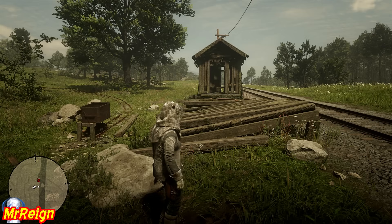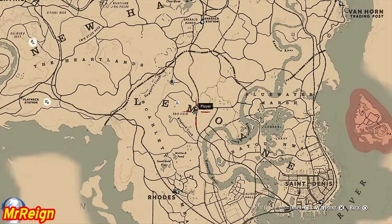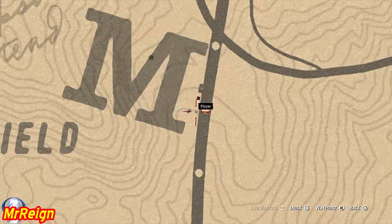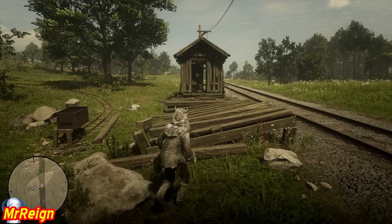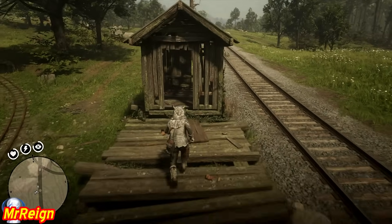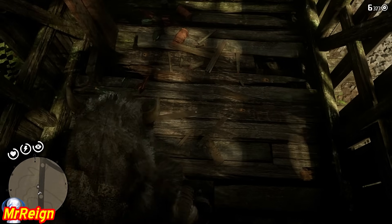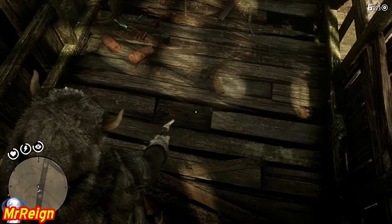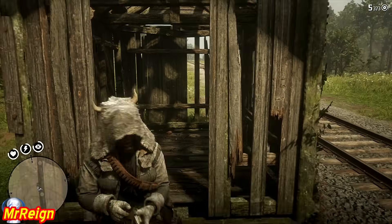Next is going to be the Special Snake Oil pamphlet. This is going to be inside a little shack next to a train track, right on the M of the map. Remember, you need to read the pamphlets to actually learn the recipes — having them is not good enough. It's going to be right under this floorboard right there.